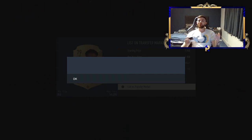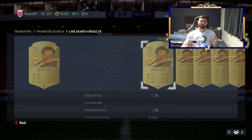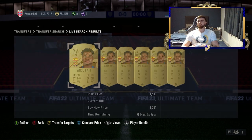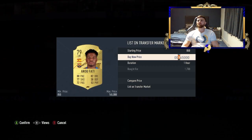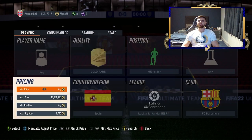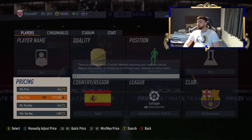We were looking at trying to find a filter with Busquets and Pedri, but unfortunately neither of them go CDM, so we can't do a filter with those two. We can see the market having some glitches, but they'll still sell for this amount — it's the range they sit at anyway. We can rock it down to 1.6K to see if we get anything there, but we've picked up quite a few, so we'll move on.